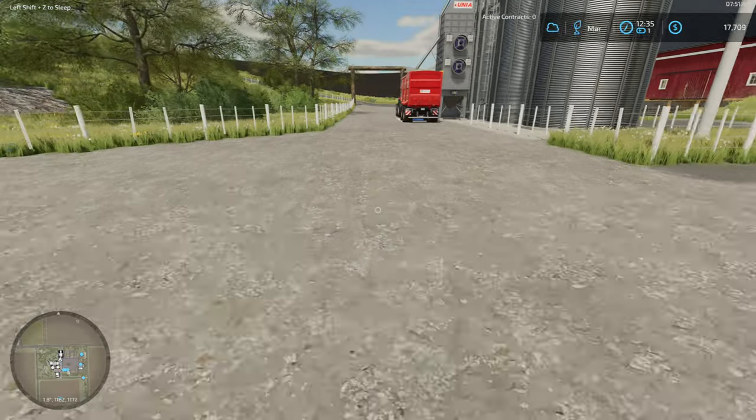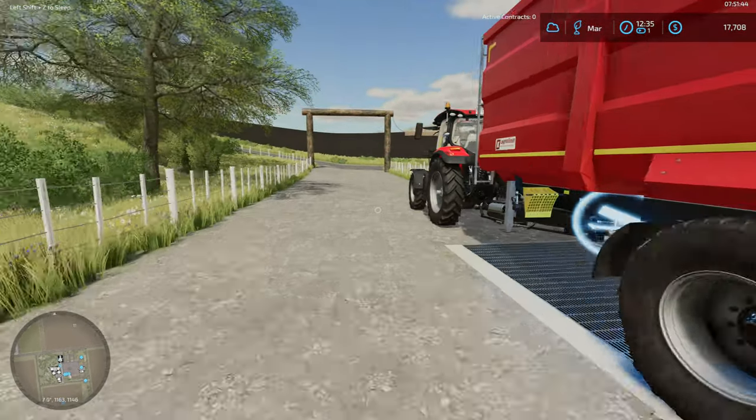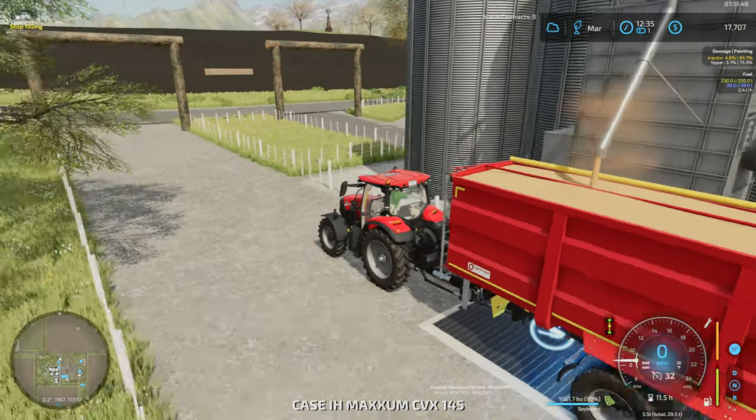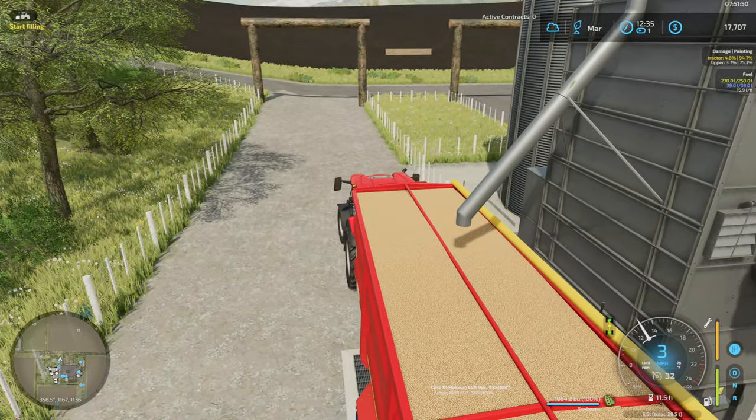Let's fill up the trailer and take it down to the flour mill. We'll get at least one load ground into flour, and the rest we'll wait and sell as soybeans.